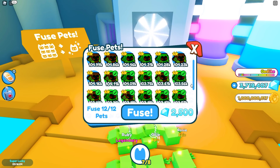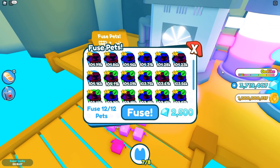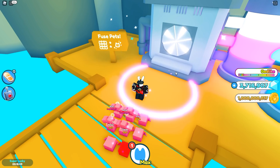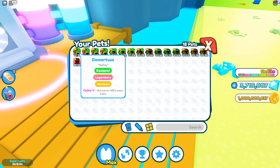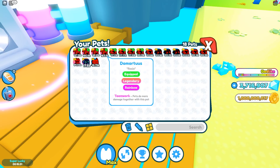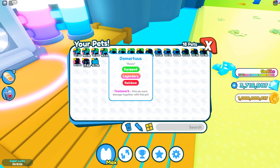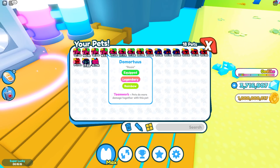We've got 12 rainbow dominus highlighted and ready to go — will we get our fourth rainbow demortis? Only one way to find out. And yes — we did! We got ourselves a rainbow demortis! It's got teamwork — not super teamwork, but I will take it. This is why you make sacrifices at the start for content, because you get something even better in return. I was hurt about losing my super teamwork one, but this makes it all worth it.